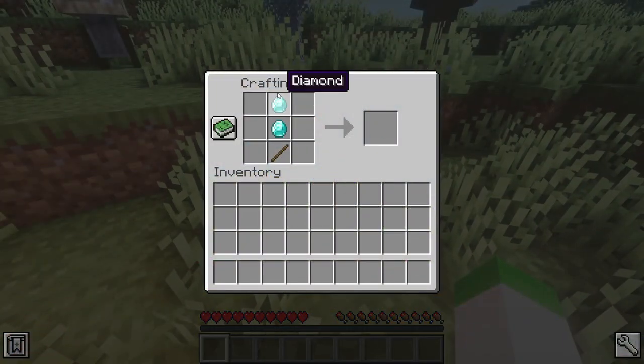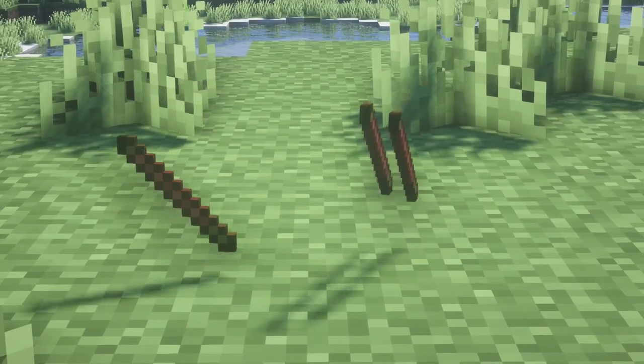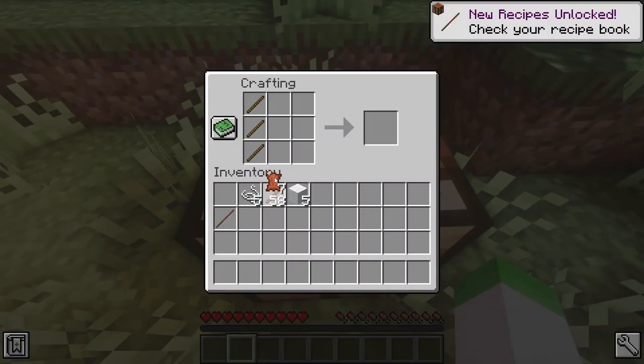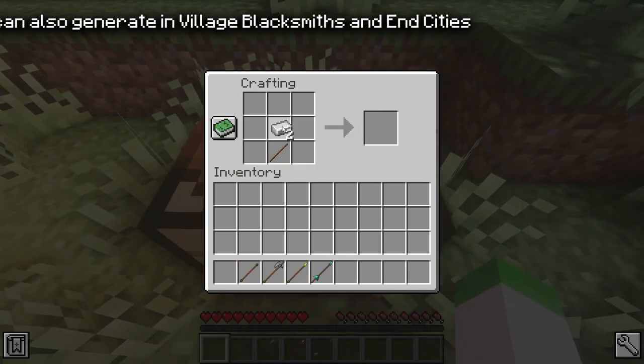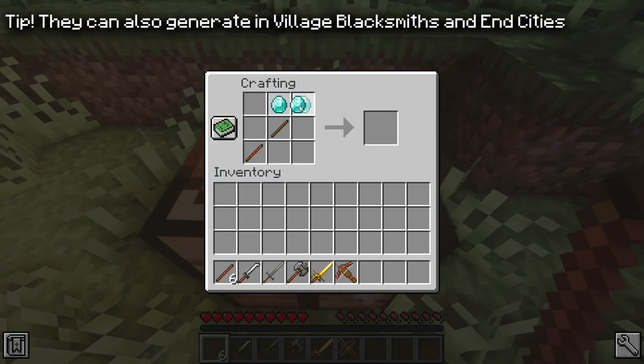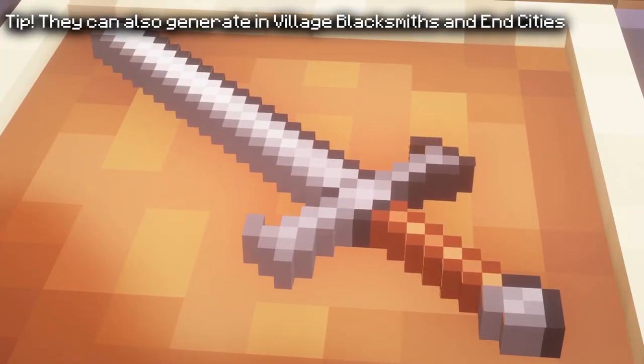Instead of crafting the weapons with sticks, you'll need to create either handles or poles, which can be crafted through a combination of sticks and either leather, string, or wool. Poles are used for longer reaching weapons, and handles are used for making weapons shorter than the greatsword.